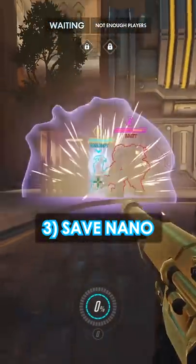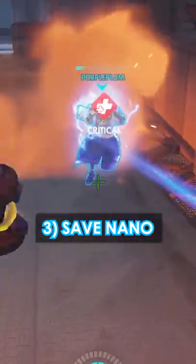The third is a saving nano, which is used to save a teammate who quickly needs that extra 250 health and 50% damage reduction.